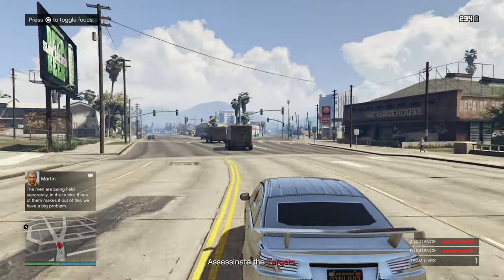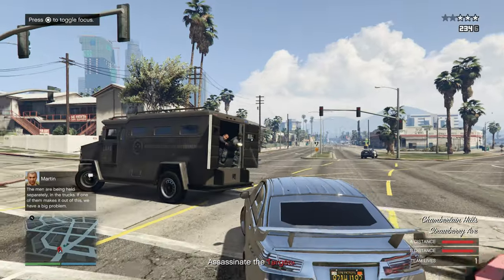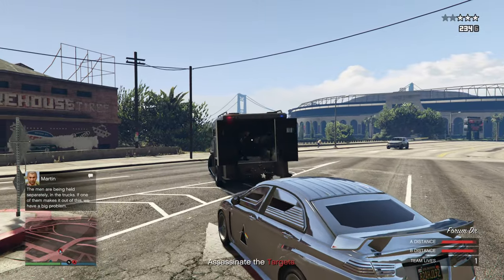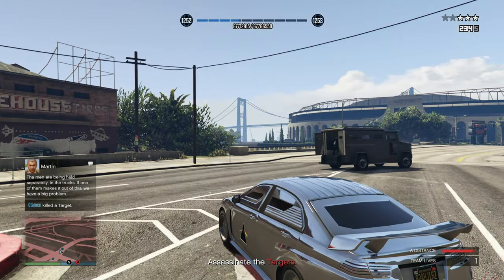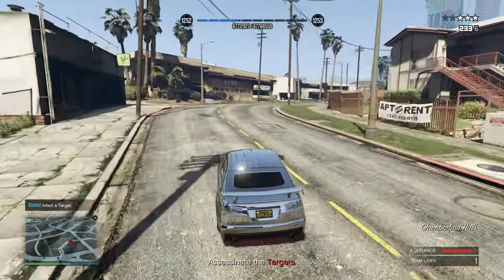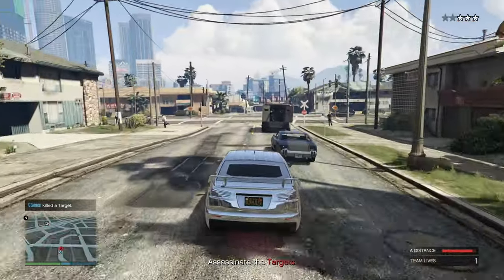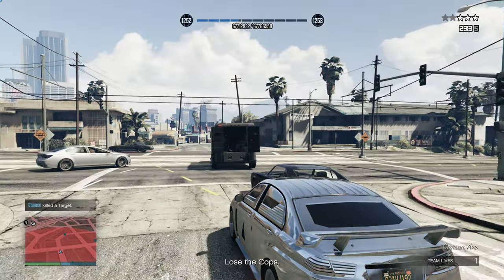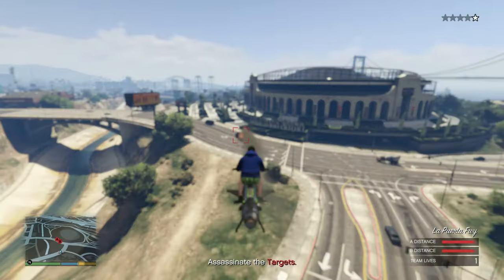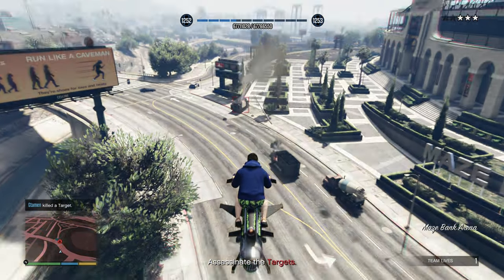Dispatch 6 is a bit of an odd one. If you don't have any weaponized vehicles with lock-on missiles, an Armored Kuruma will do you nicely. What you want to do is just get close, wait until the doors of the riot van open, and then use your heavy revolver to shoot them down. The target will only take one shot to kill, so take your time and make sure you don't miss — it's probably going to be two shots in the entire mission. But if you feel like getting this mission over and done with in 30 seconds, you can also use an Oppressor Mark 2 or anything else with lock-on missiles.